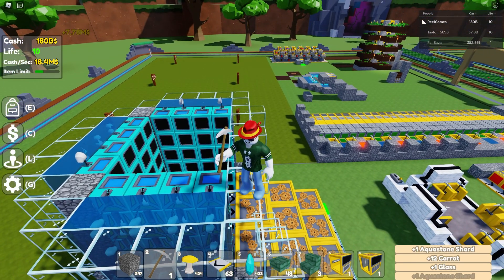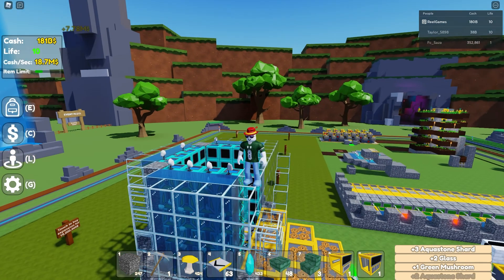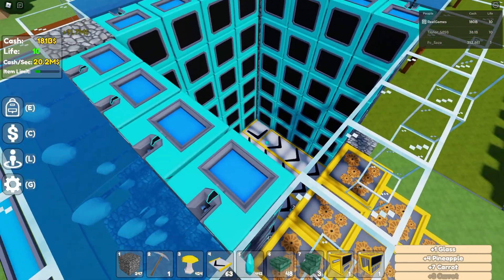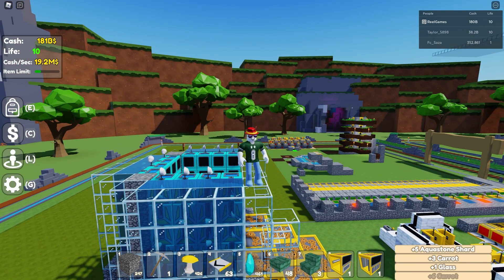That is the basic premise — the tutorial on how to improve and make the best aqua stone farm in Block Tycoon. I hope you guys enjoyed it. If you did and found it helpful or informative, be sure to hit the like button, subscribe, and comment down below what videos you want to see next. I'll see you guys in the next one — peace.